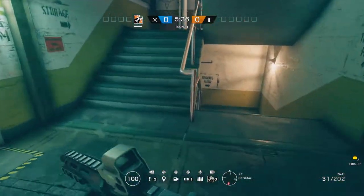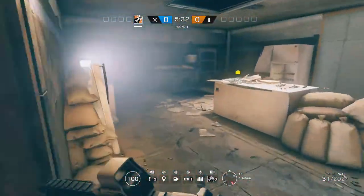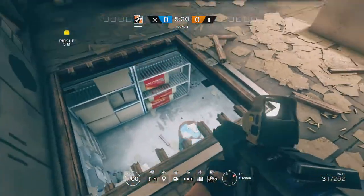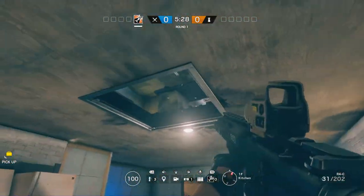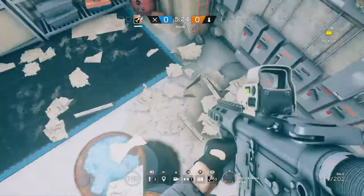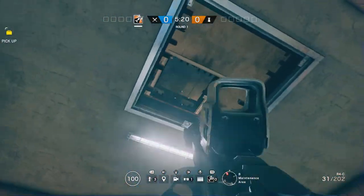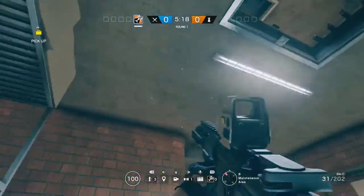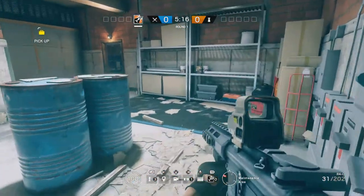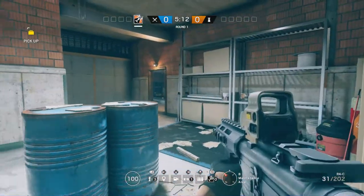Just say the objective is in the basement — a good way to watch the ladder room that's a little different is you actually have to destroy this hatch and the one above it. You would sit up top and you can watch anybody coming across these blue barrels. They're not really going to expect you being on that floor; if anything they'll expect you here. But usually they'll have a teammate breach this, and if they do fall, it'll be even easier for you to get the kill.